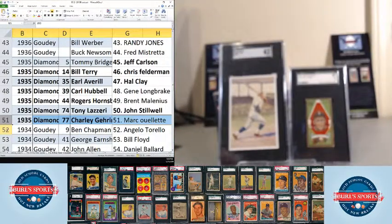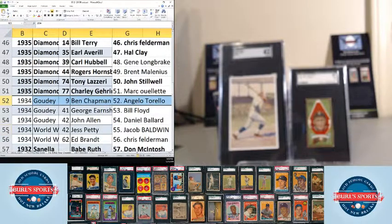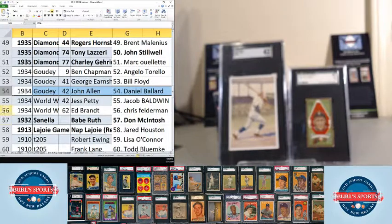Then we've got a few 1934 Goudeys. Ben Chapman goes to Angelo. George Earnshaw goes to Bill Floyd. John Allen goes to Daniel Ballard. Then a couple Worldwide Gum cards — Jess Petty goes to Jacob Baldwin, and Ed Brandt goes to Chris Felderman.